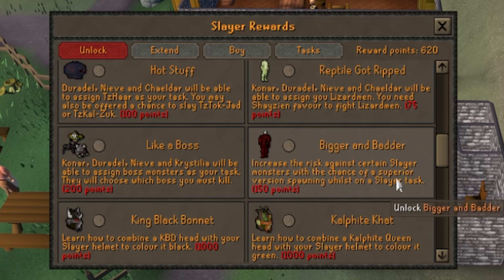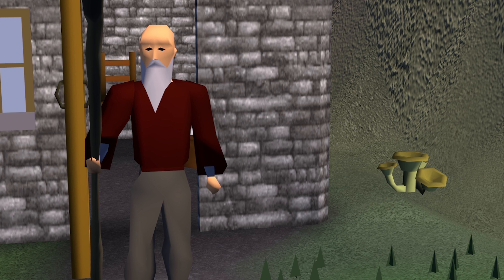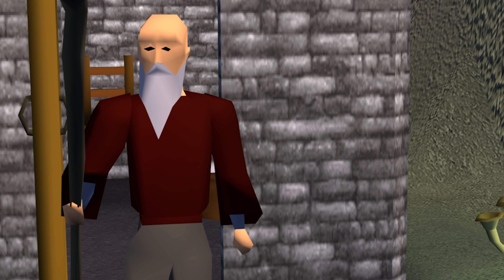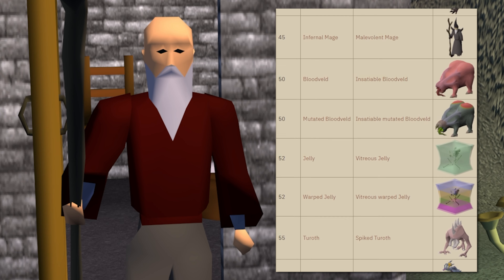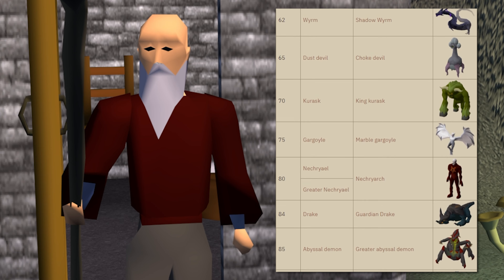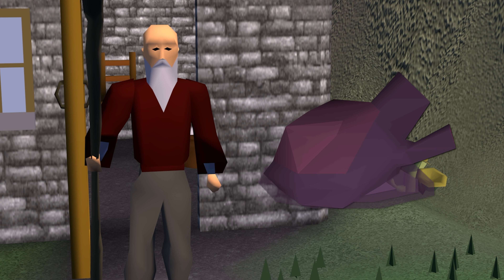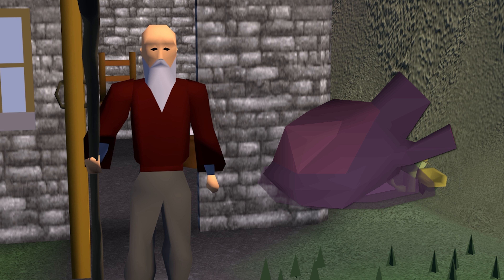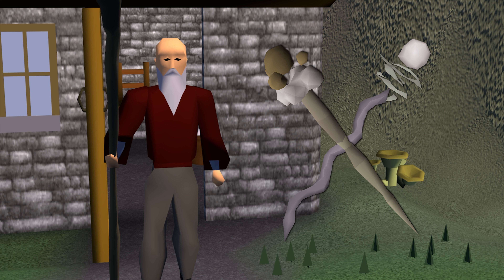I saved up quite a few slayer points, and I think it's high time I started spending them. I'm buying Bigger and Badder as my first slayer unlock. With this unlock there's a 1 in 200 chance that a more powerful version of a monster will spawn after slaying one on a task. These powerful versions — all with unique models and in some cases unique mechanics — give boosted slayer XP and have a chance to drop really good loot: an eternal gem that sells for 10 mil, an imbued heart that sells for almost 100 mil, and mist and dust battlestaves, though those aren't as valuable.